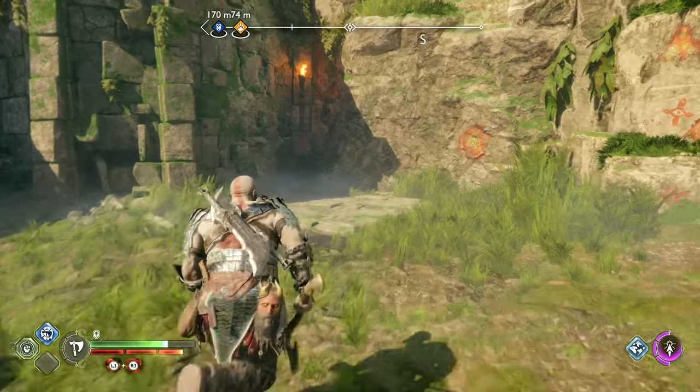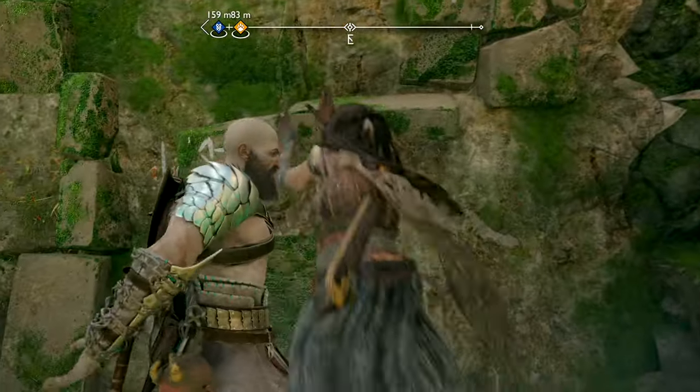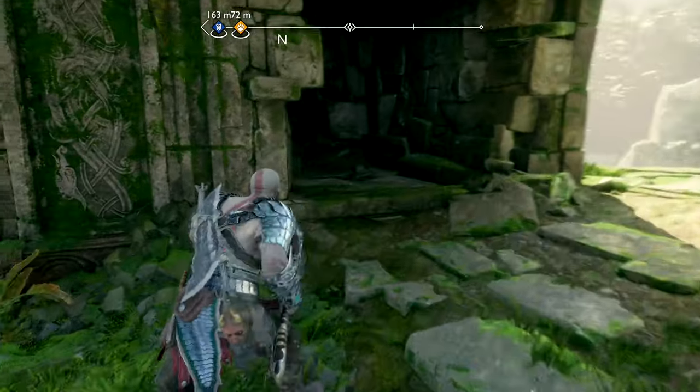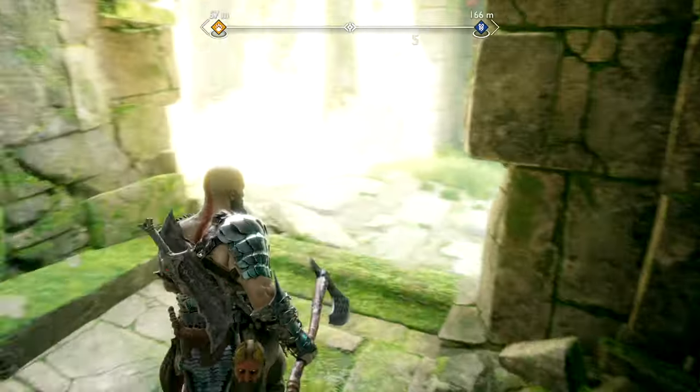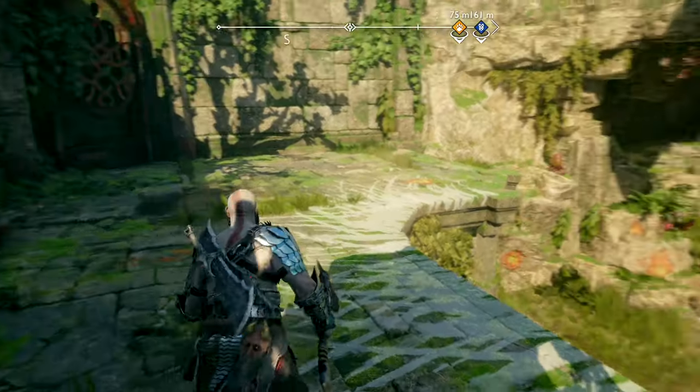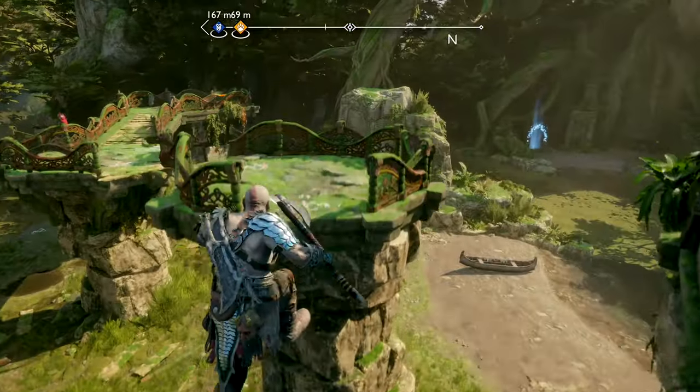But for now, to continue with the quest, we're going to go into this left corner here and head on up the wall. At the top of the wall, we're going to collect our first piece of Lunda's armor from this chest. My save kind of went a bit far with it — we've got to make a hard save before that, so apologies for that. Once you've grabbed that, though, we're going to head on and jump over here.